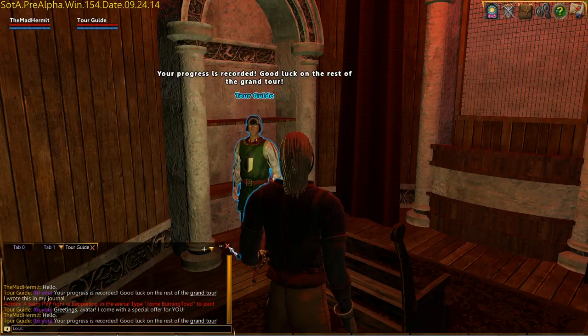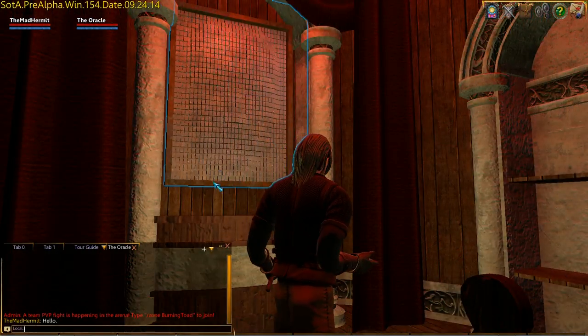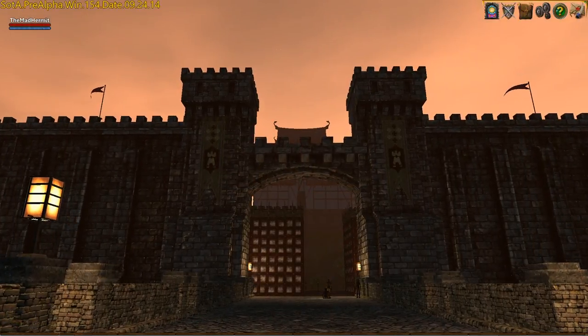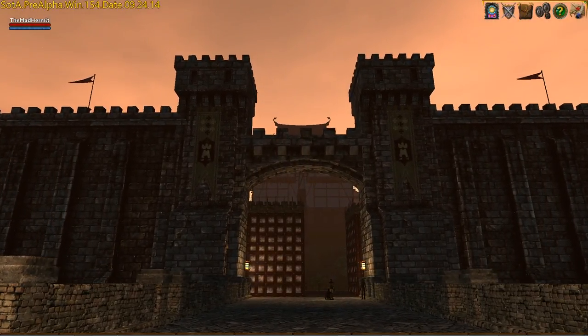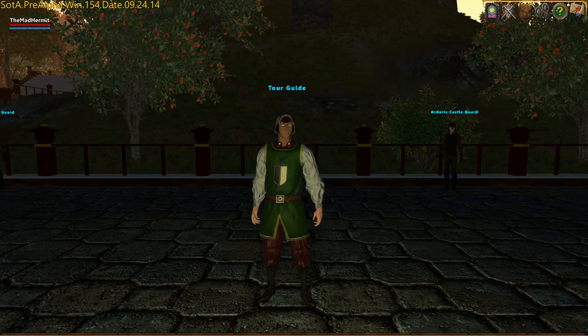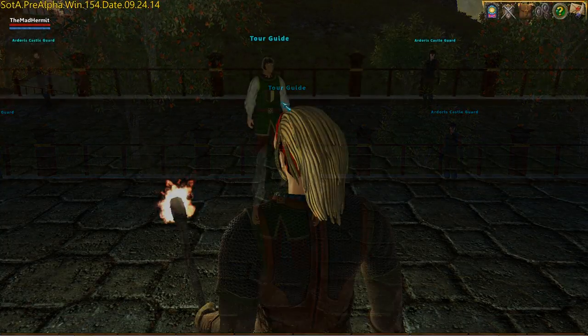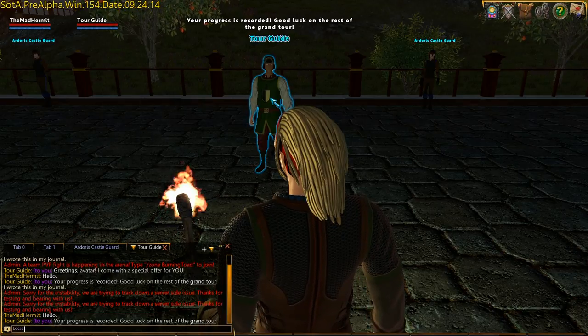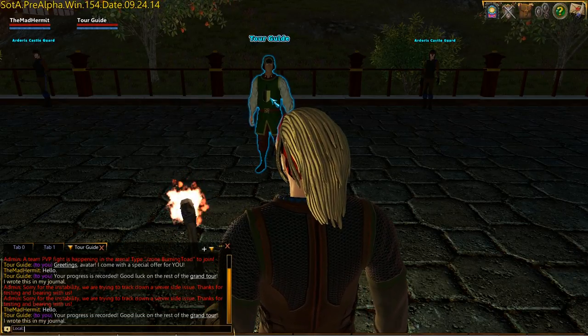If you want, you can linger and interact with the Oracle. But if not, you can journey onward and go to the Castle of the Winds. There you will find our all-too-familiar tour guide. Click him, lather, rinse, repeat, and complete this part of the Grand Tour.